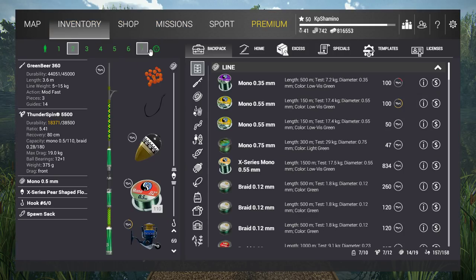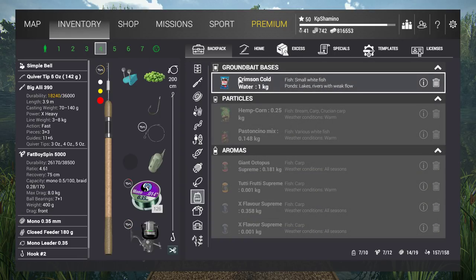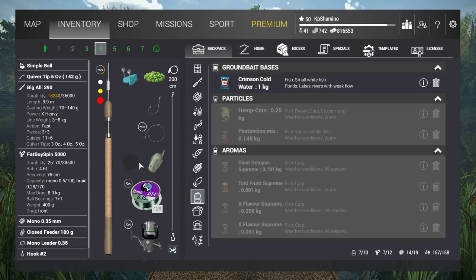To mix ground bait: put in your base — say one kilogram — then add a particle, then your aroma, and mix it. You need to be at the pond to mix it. Once mixed it will appear in your inventory as ground bait that you can scroll into use. Methods need special ground bait; feeders too. Boilies you can probably put in everything — I'm not totally sure though.